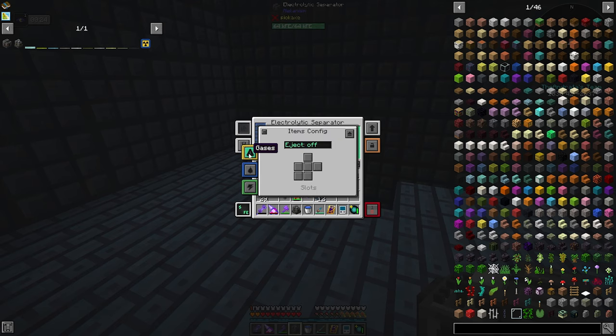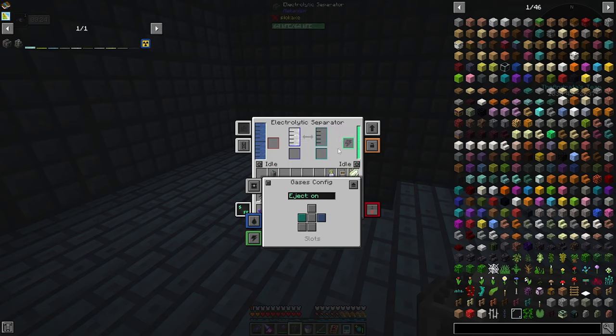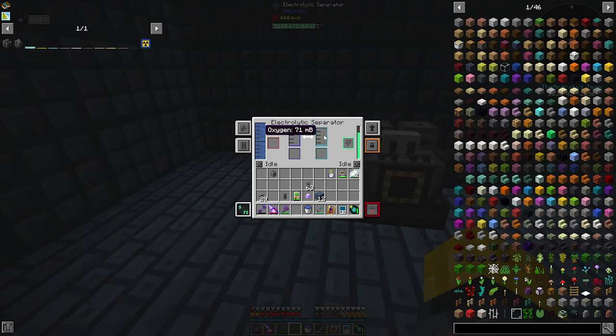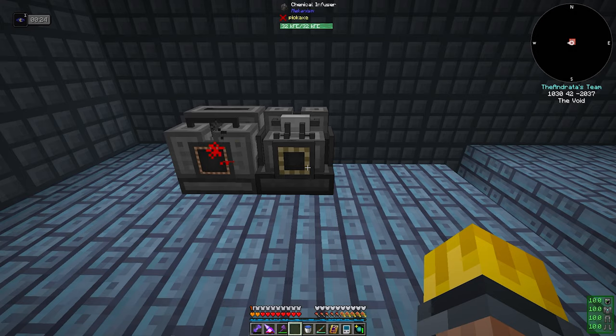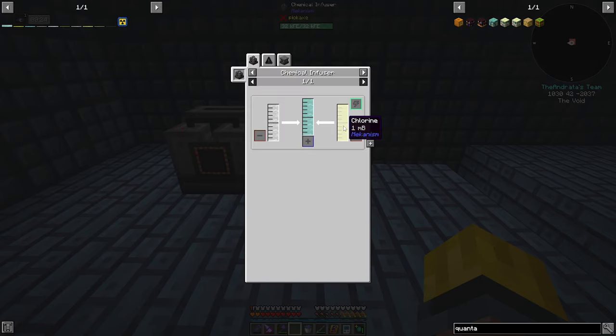So now in theory — gases output to the left. You can move this window around, by the way. The cyan is going to output on the left, dark blue is going to output to the right. So this should be the hydrogen now. Yes. Goodness gracious. And then oxygen is going to come over here. So we have hydrogen. Now we need to get a quantum entangelo porter and get him set up, and for that we are going to need chlorine.